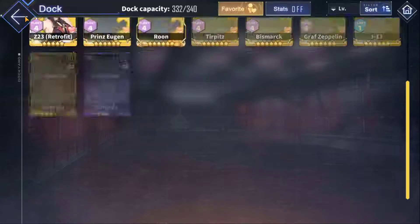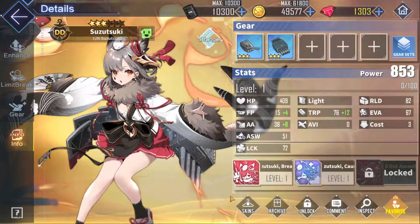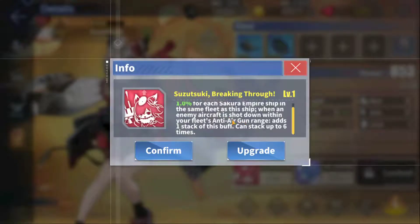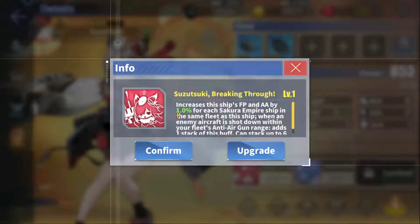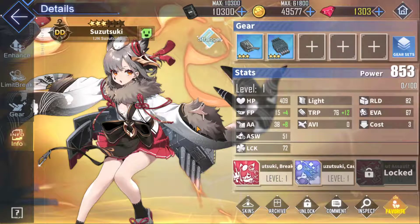The reason you want to go for Suzuki is simply because she does excellent things too. She's a destroyer — frontline — so she's going to get that DD firepower, evasion, and anti-sub warfare buff from Shinano. Look at her skill: increases this ship's firepower and aviation by one percent — and that's dynamic, going up as you level — for each Sakura Empire ship in the same fleet. If you put her in a full Sakura Empire fleet, she's going to see a huge increase in firepower.